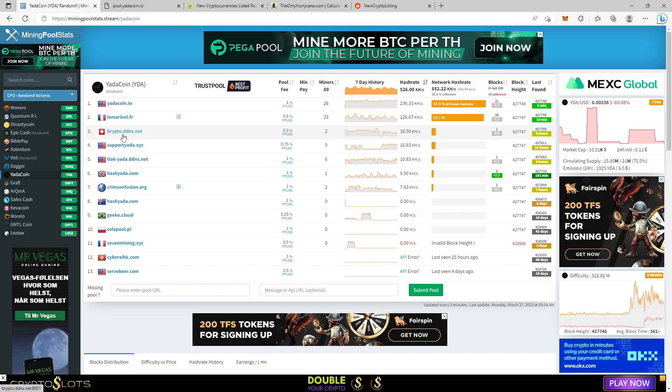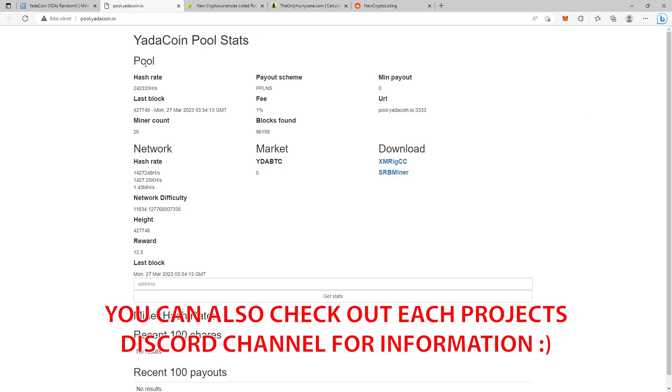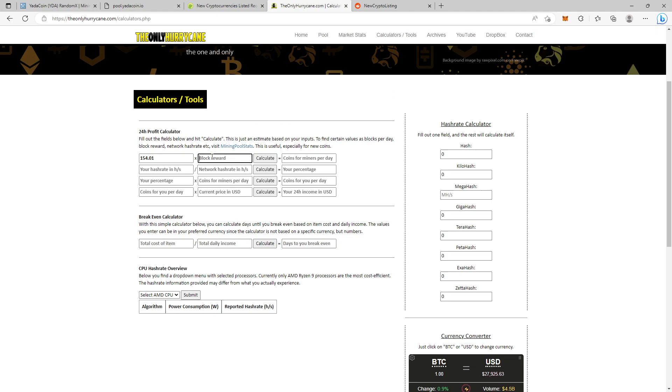Often if we go into one of the pools, they will have information on how many blocks are found per day. If you go to yadacoin.io pool, you can see that the block reward is 12.5. Go back to our calculator, put in 12.5, and hit calculate — this gives you the coins for miners per day. Now we have the first value to input.